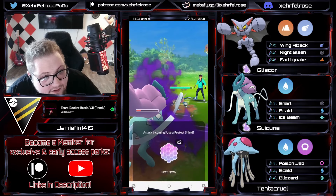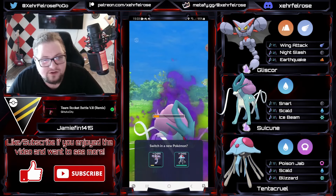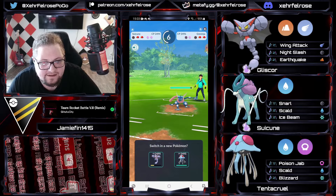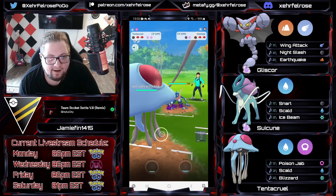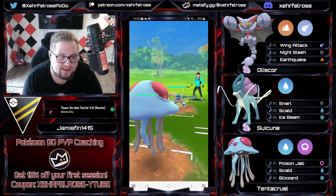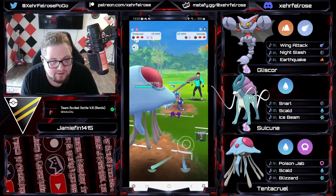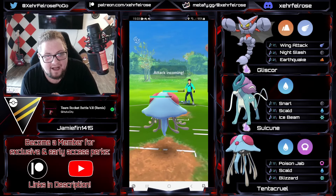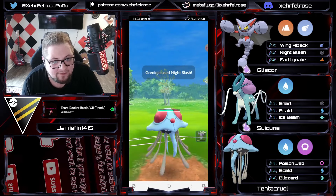Nice slashes from Greninja. Going for the Scald here against this Greninja — it is resisted, but this is going to be some decently well-hitting neutral damage, and we've still got two shields. The opponent — we don't know what they have in the back yet. Night Slash is still not going to quite do enough damage to take out this Tentacruel, but Tentacruel now has to shield up, and Jamie is putting all of his faith in the Gliscor here.